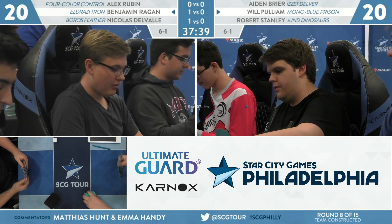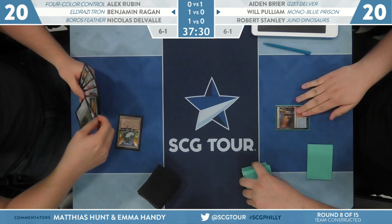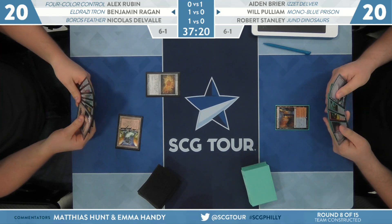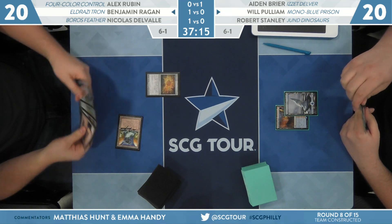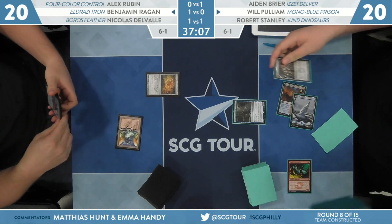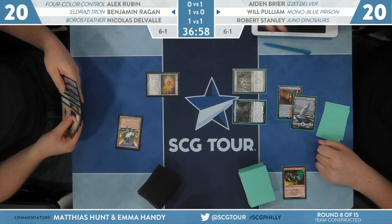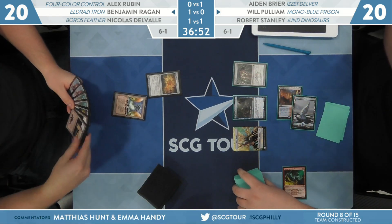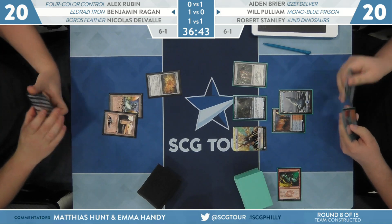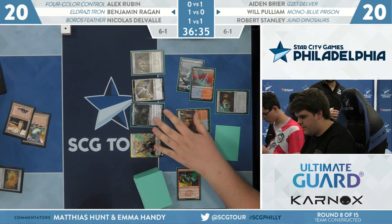Will looks at a six-card hand for game 2. Sometimes with an Ensnaring Bridge deck that's not even a bad thing — if Will had one less card in his hand last game, he would have won. With the London mulligan, especially in these decks, it really isn't a drawback to mulligan. Turn two, Simian Spirit Guide into Sai, Master Thopterist. Whenever he casts an artifact he gets a Thopter, then he'll make Mox Opal. Pulliam has decided he's going to attack now. If he has Urza in hand, he might just go off from here.